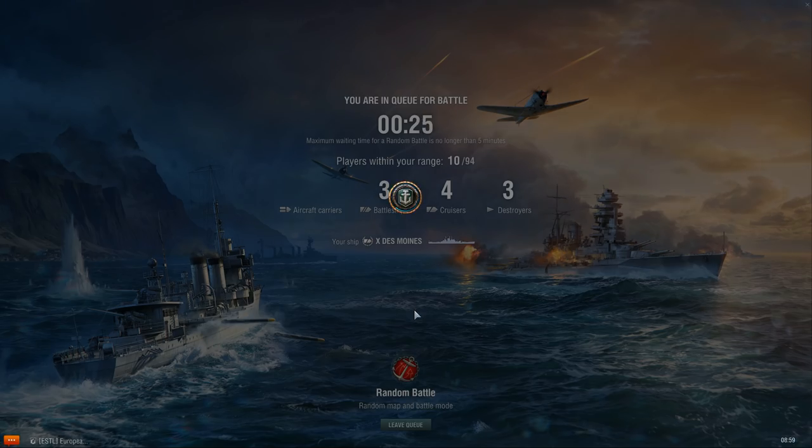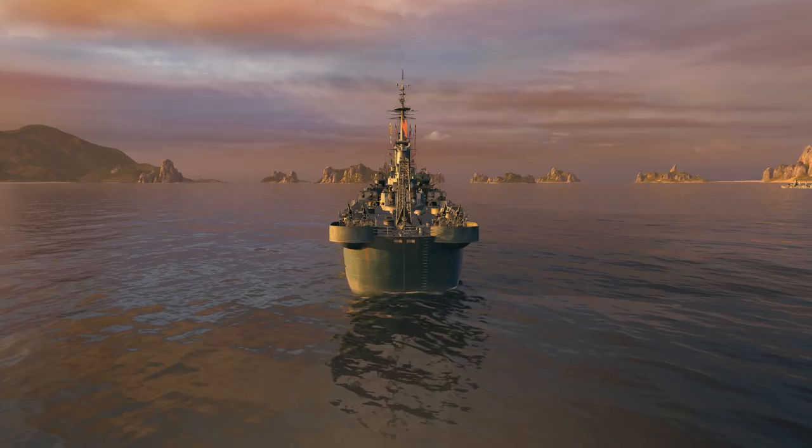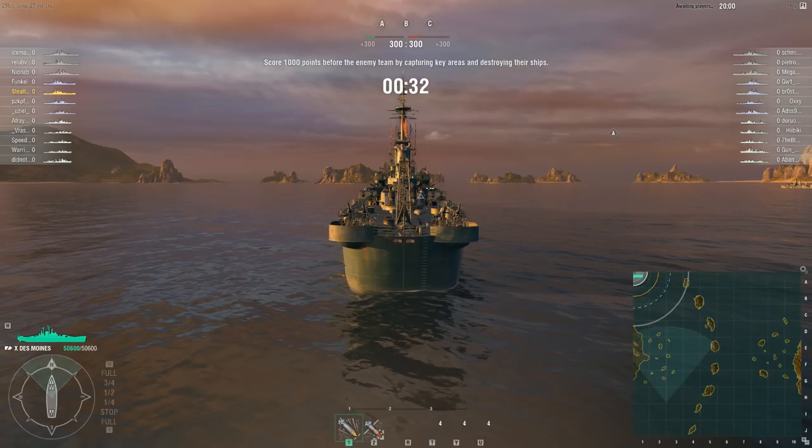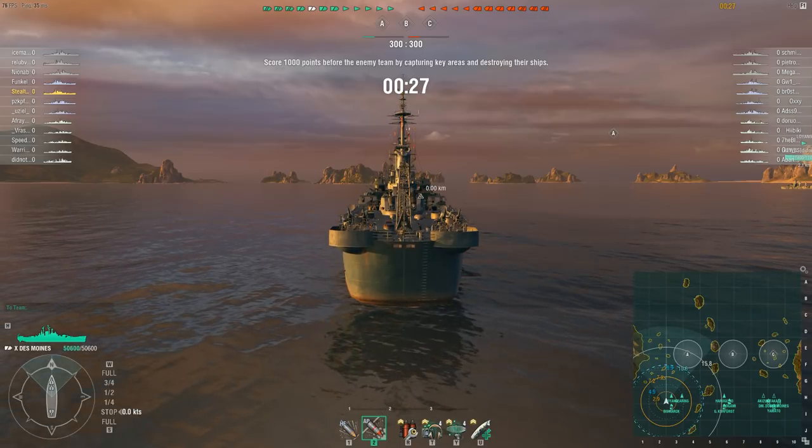Slowing down in the ship is also a lot faster. I can go from all back emergency — maximum reverse — to maximum speed forward, full ahead flank, in about 12 seconds. Especially the last 2 to 3 knots on the Des Moines take a bit of time; it is not like you are going to hit maximum speed instantly — it is topping off at about 30 knots.